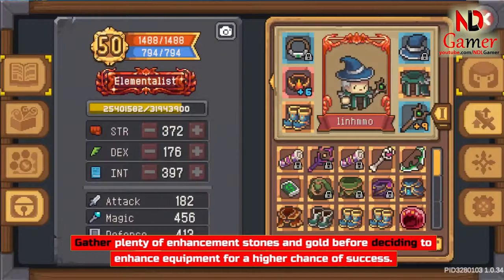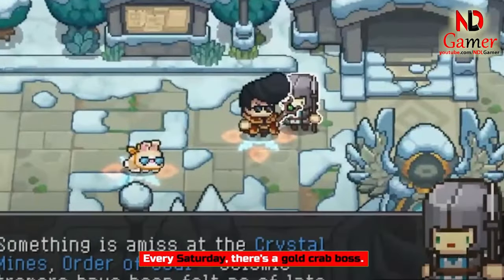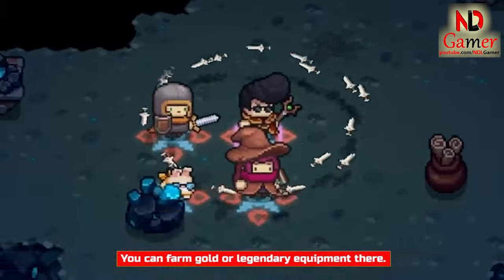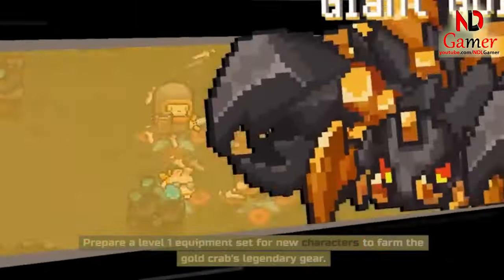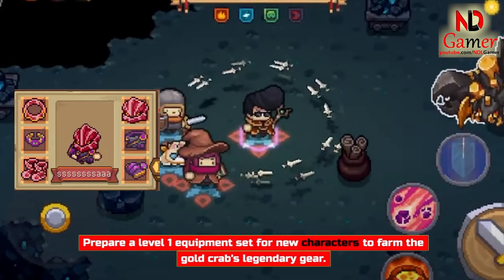Gather plenty of enhancement stones and gold before deciding to enhance equipment for a higher chance of success. Every Saturday, there's a gold crab boss. You can farm gold or legendary equipment there. Prepare a level 1 equipment set for new characters to farm the gold crab's legendary gear.